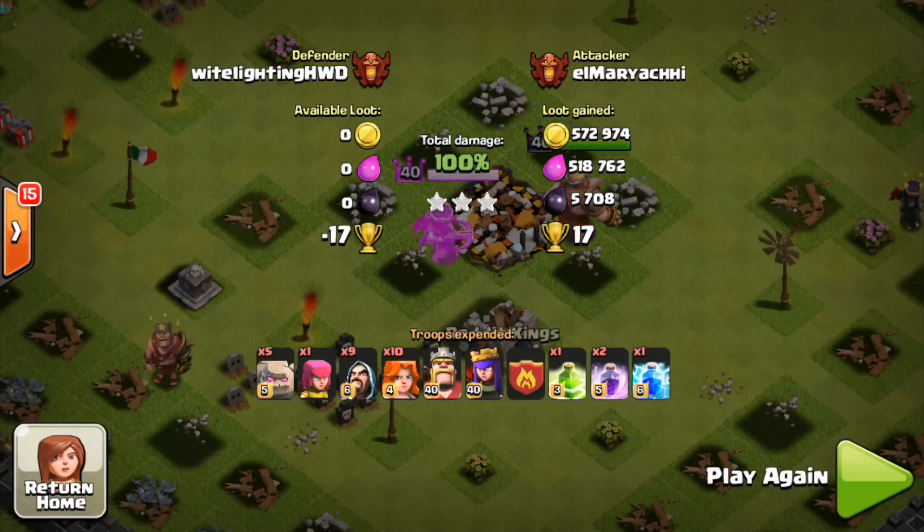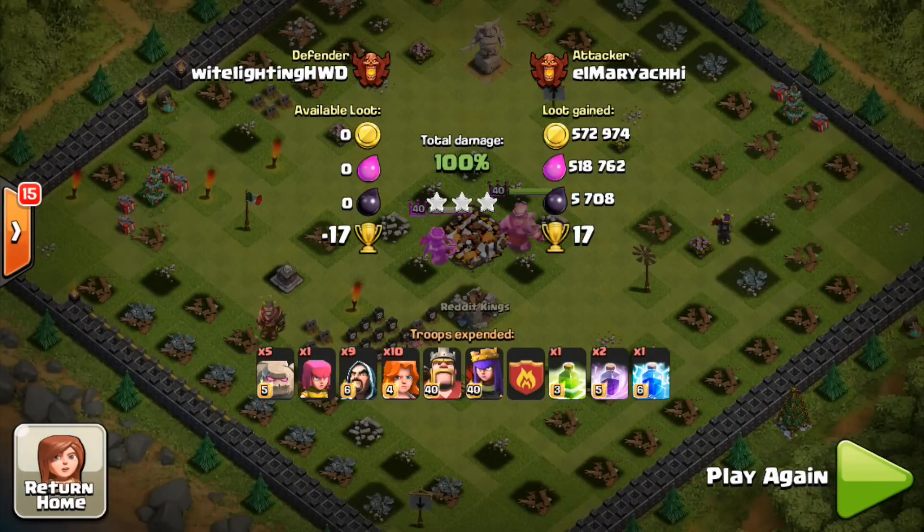So this was a dick move. That was not so good guys. The splash damage in the middle of the town hall is not the greatest against heavier attacks. Now let's go see the final replay.